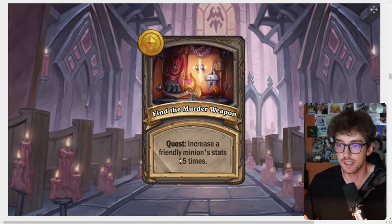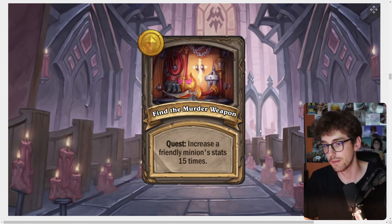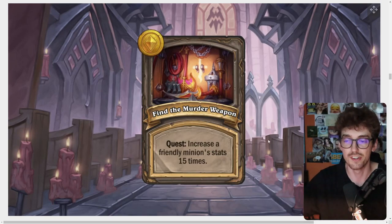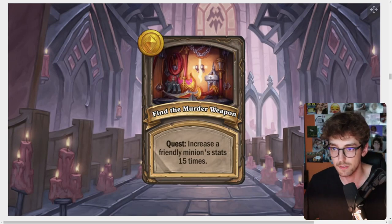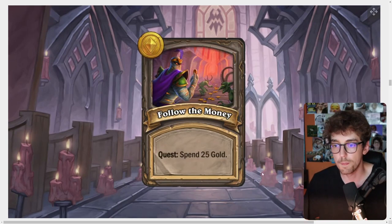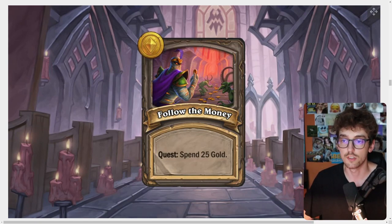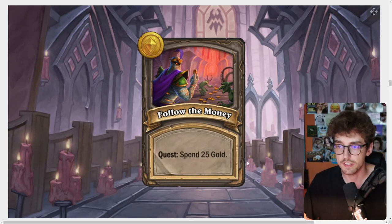The Find the Murder Weapon quest requires increasing a friendly minion's stats 15 times. Sometimes it'll be easy — if you have Amalgadon or something that scales up your board quickly, you could get it done in one turn. But early on it seems pretty hard, so this seems better or easier to complete in the end game, probably taking three or four turns. The All of the Money quest requires spending 25 gold, which is just spending on rolls and buying — usually two or three turns. Seems like a very easy quest where you don't need to do anything stupid.